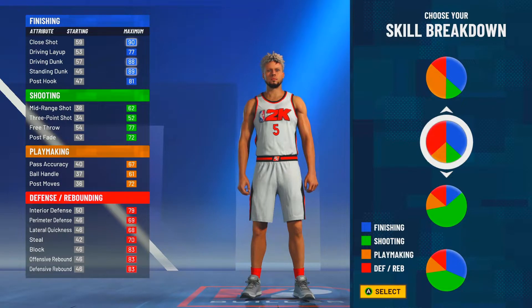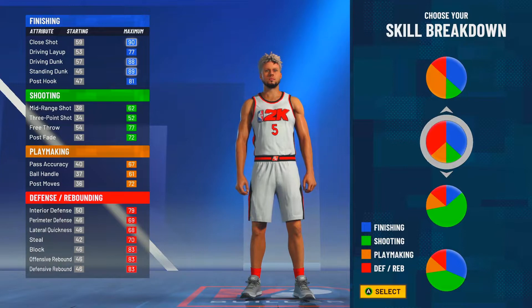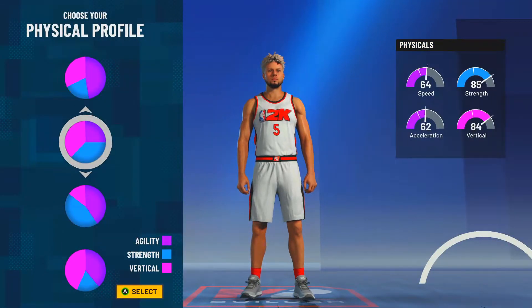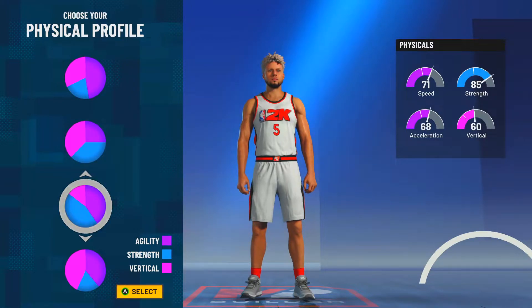We need a taller paint beast — not six-eight, you don't really want to go six-ten either. I think six-nine is the best. A lot of centers didn't make their build with strength, so I'm gonna solve that. I picked the red and blue pie chart — strength and speed — because vertical is a 60, and a 60 vertical on a six-nine center means you're gonna be able to jump.